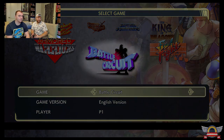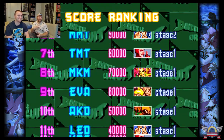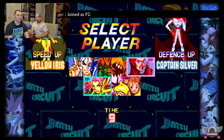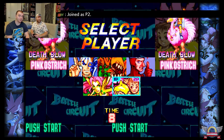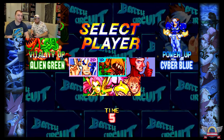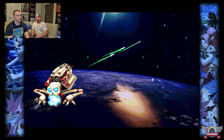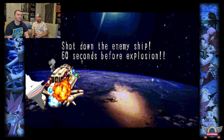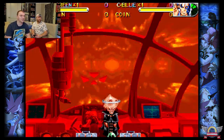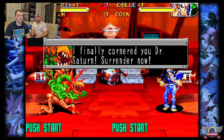Battle Circuit — this one is new to me. We're saving my favorite for last. Let's take a look — I'm going with Cyber Blue. I almost called it Pink Ostrich — Alien Green, Yellow Iris. We shot down the enemy in 60 seconds — we won! Oh, this one's four-player. That's kinda cool.